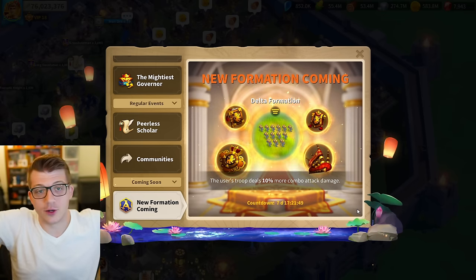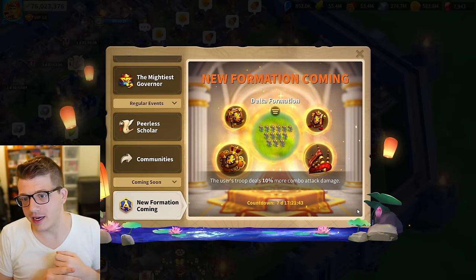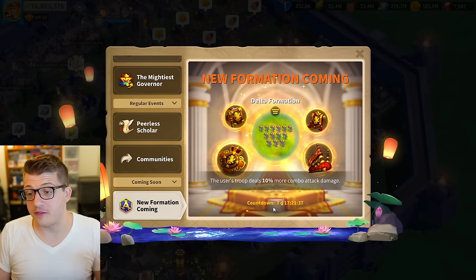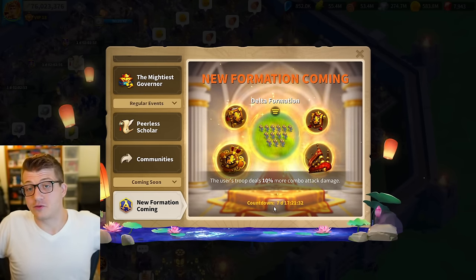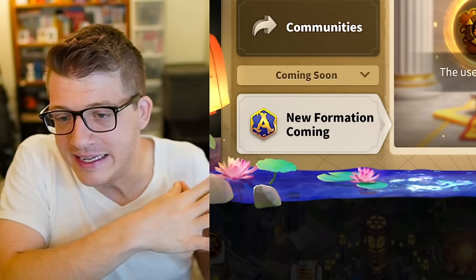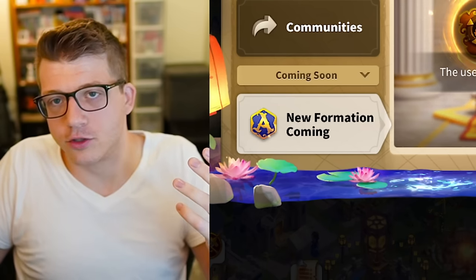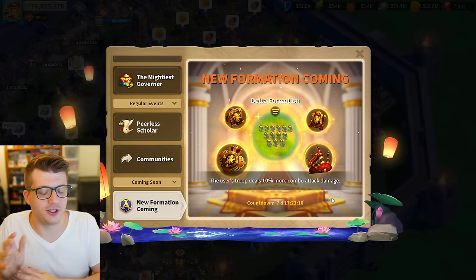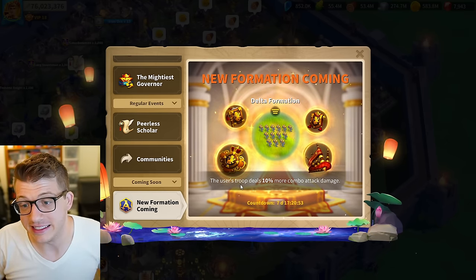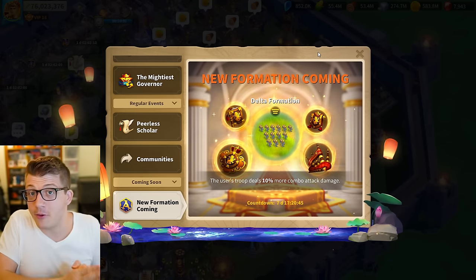Maybe I'm reading too far into this and they'll just drop this formation like they did with Testudo and the Circle formation, and it'll just sit there collecting dust with no one investing in it. We have no idea what the developers are planning, but this new formation arrives in one week. We do know the next set of commanders to come out is archers. Maybe my cavalry prediction is wrong — maybe they'll do the same as Call of Dragons and give the Delta formation to archers, which would also sidestep the Attila-Takeda balance issue.